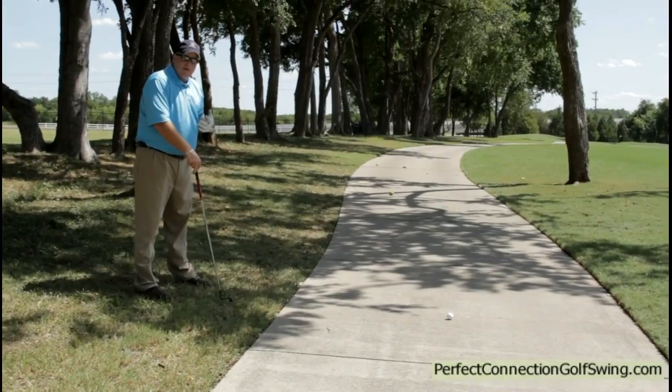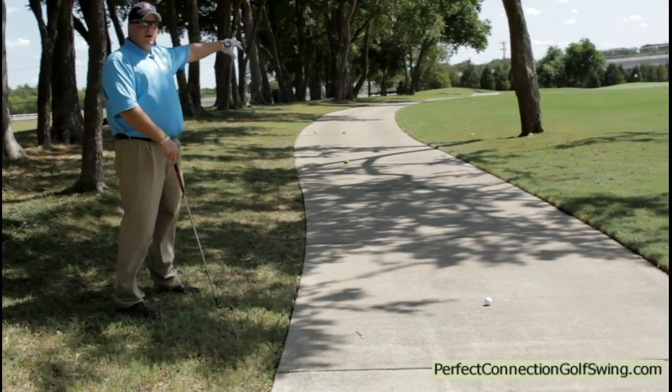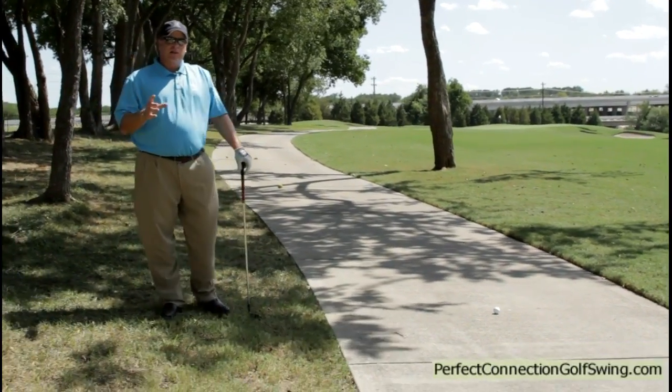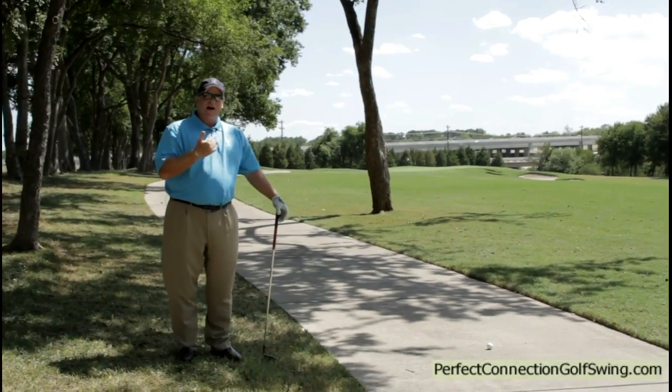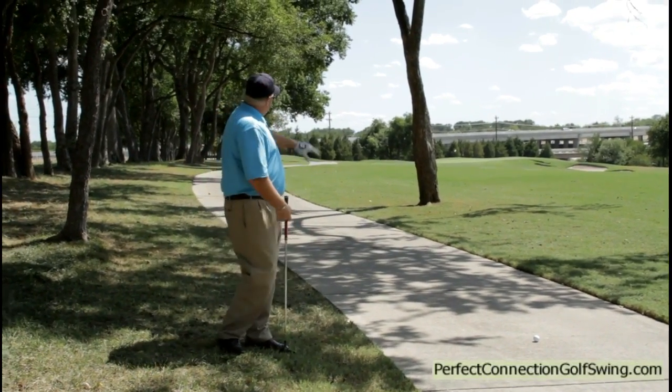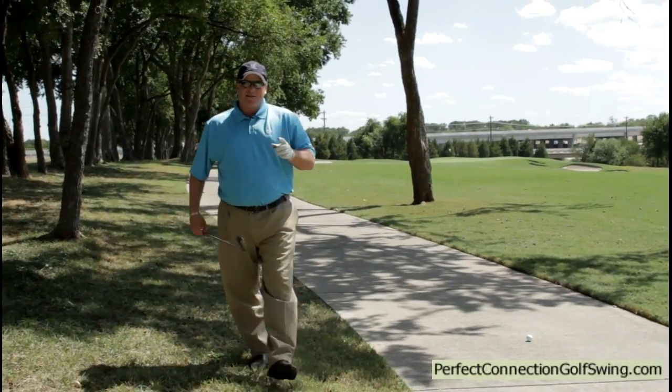Now, if I take this option and go this way, this tree is directly in front of me. So understand that even though I get free relief, it is the nearest point of relief — I don't get to choose which side. If I take this relief, the tree is right behind me and I'm in trouble. One key quick note that you guys need to learn how to do.